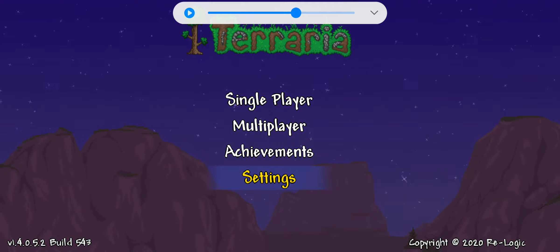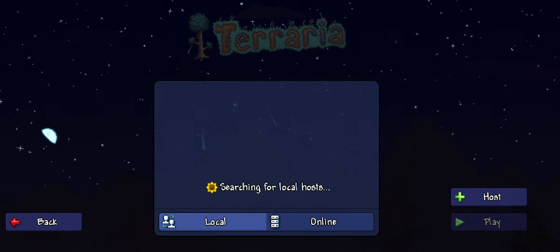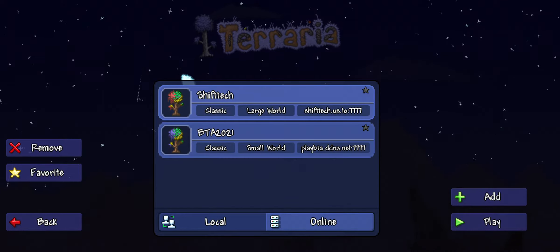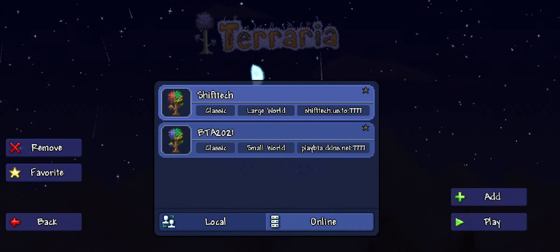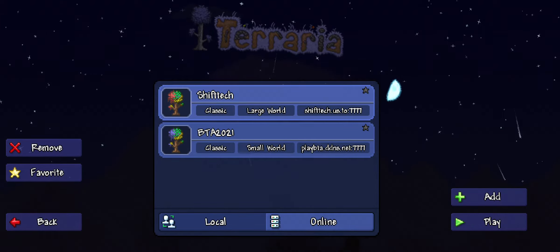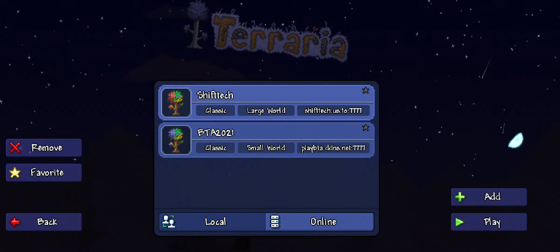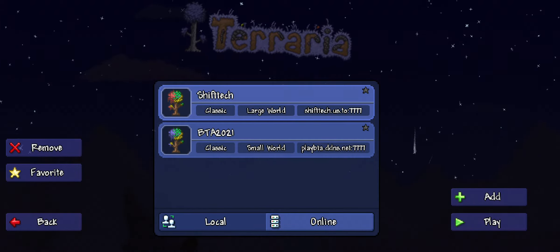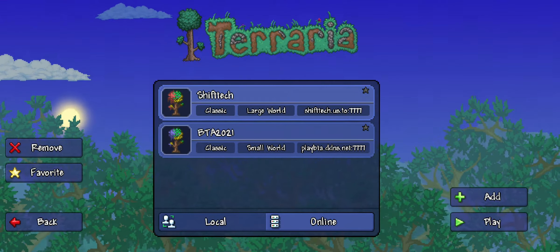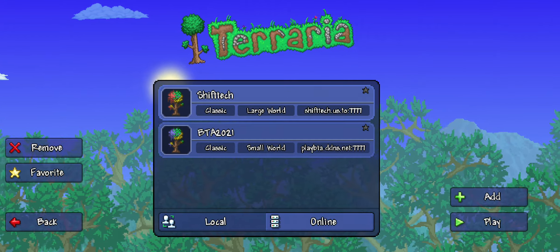So the first thing you're going to do is click on multiplayer and select which character you want. Then if you go to online, you can go to any server you want. I'm going to go to a server where there are a lot of chests that you can loot — not in a bad way, just a server that allows you to take stuff from the chests.